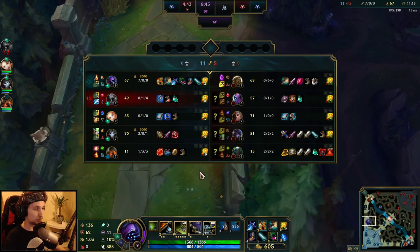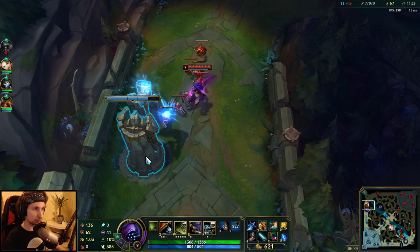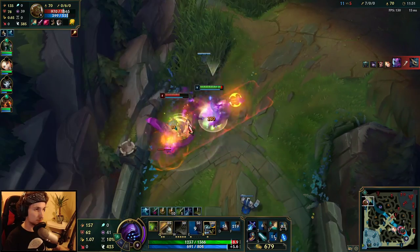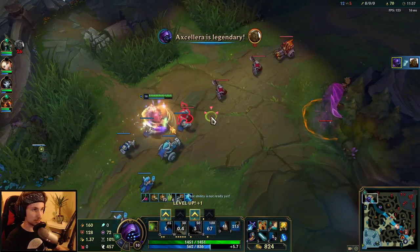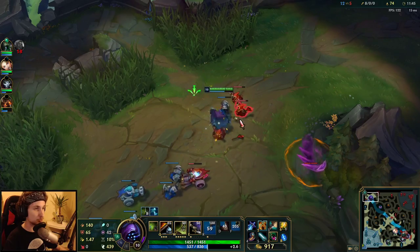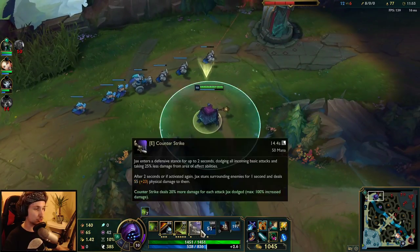It's only a matter of dodging Illaoi's skillshot and that's it. Now we can all-in and get a free kill. Dodge that — and here we go. Legendary already! That's great for snowballing.